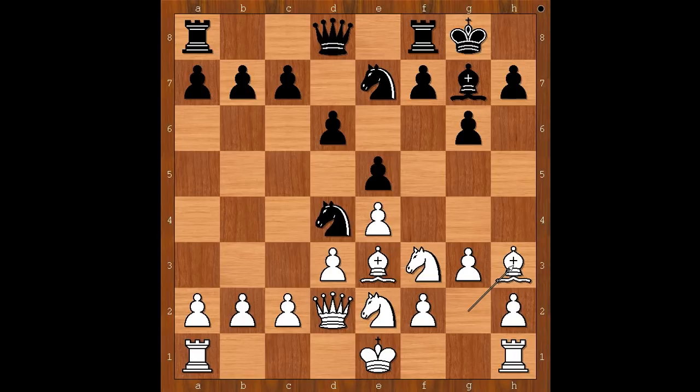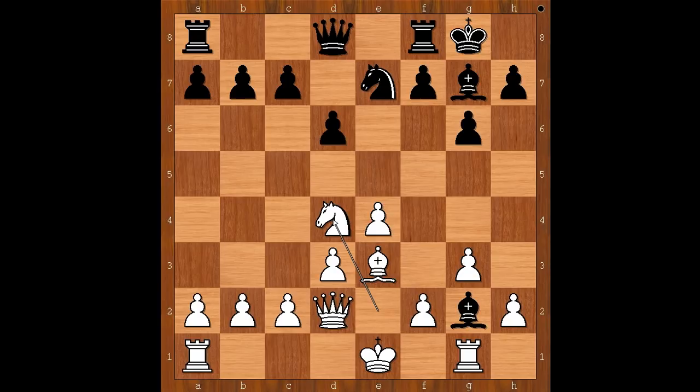Why move the bishop to h3? If Nfxd4, and if Bxh3, then Nxf3 check wins the white queen. After Nfxd4, Bxg2, Rg1, exd4, Nxd4 — it is black to move.